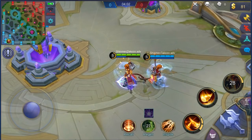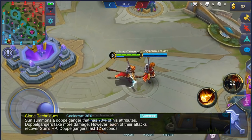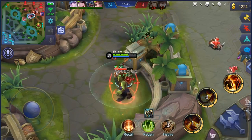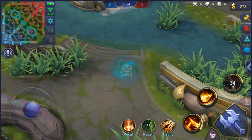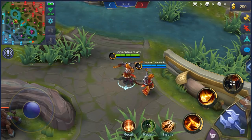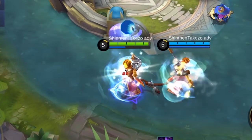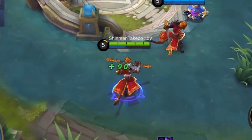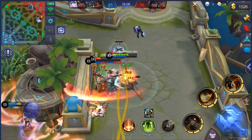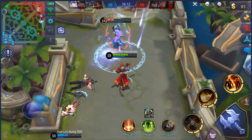Moving on to his ultimate, Clone Techniques — it's simply his same old ultimate but with fewer clones. Instead of getting two clones, you now only get one when you ult. The one thing I like about it is that if you time your ult properly, you can dodge almost every skill or stun, just like Chou or Martis — you take no damage at all. Sun disappears for a split second and comes back with a clone that lasts 12 seconds, and it does not cost any mana, so you can cast it even at zero mana. At max level, the clone also deals 100% of your damage, so it's like having double damage.